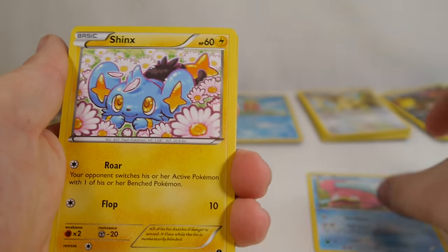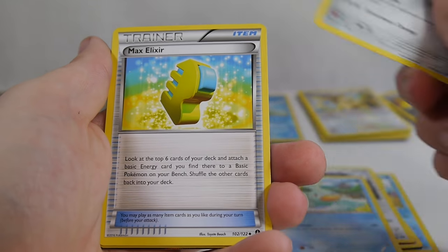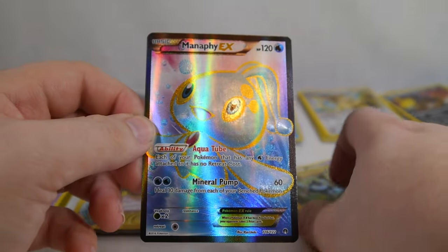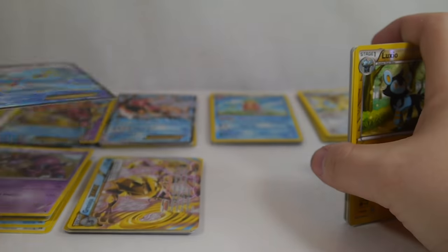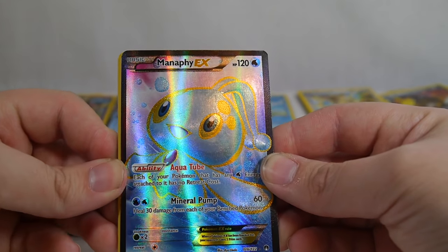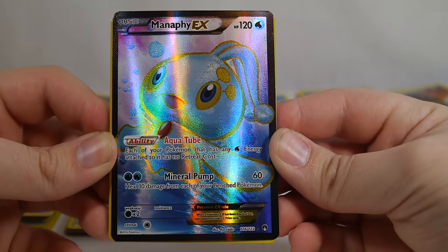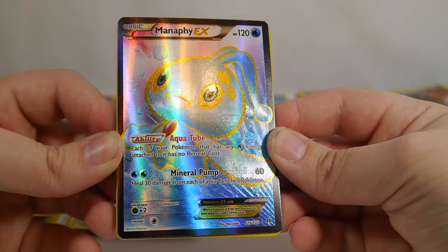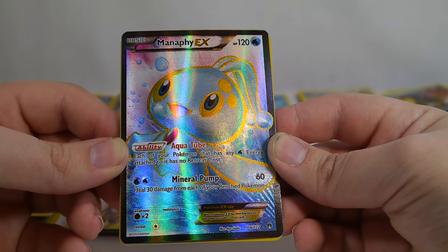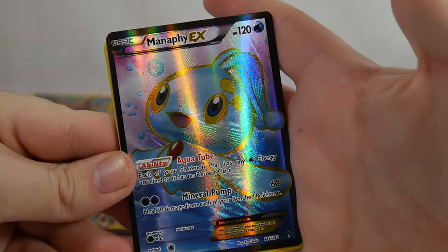We got Slowpoke, Shinx, Spritzy, Glameow, Ducklet, Mareep, Max Elixir — really need a lot of those. Bayleef, Luxio. Manaphy EX — great for those water decks. Manaphy EX has an ability much like the old Dark Explorers Darkrai EX. Aqua Tube: each of your Pokemon that has a Water Energy attached to it has no retreat cost. Darkrai had the same thing except with Dark Energy. So in water decks, all you have to do is attach a Water Energy and that Pokemon now has free retreat. That's really awesome — same thing as Fairy Garden for fairy types. Plus it's a Full Art. Look at how adorable it is.